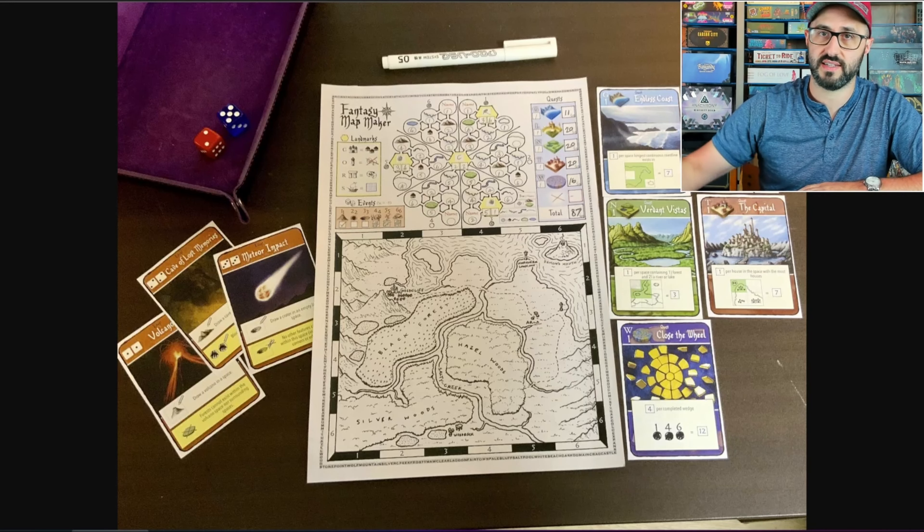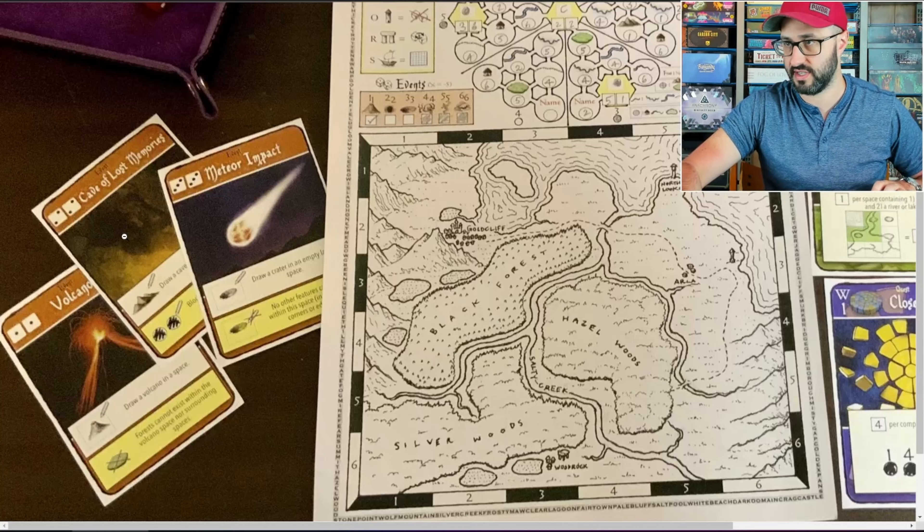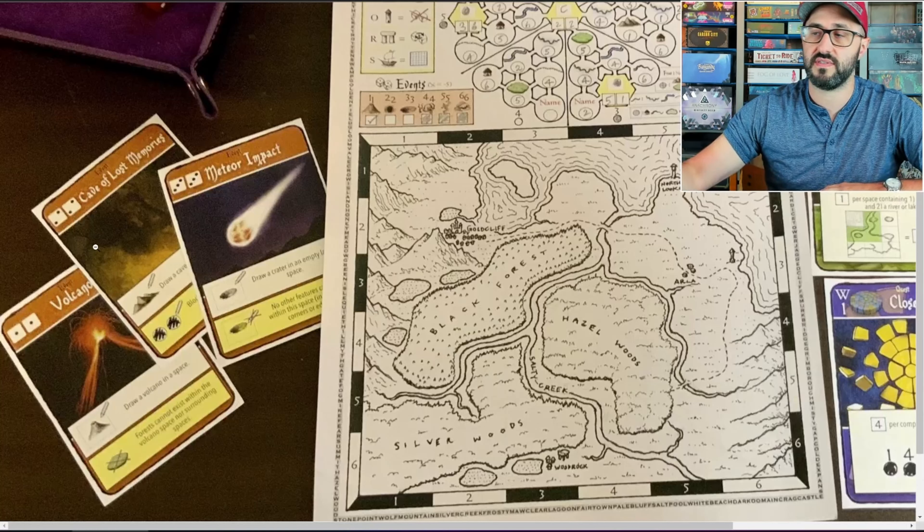Each of these cards will have their own effects and placement rules that you'll have to follow, and they could also score you additional victory points at the end of the game. Finally, the last thing you can draw out on your map are the events, which are drawn anytime that doubles are rolled. Each of the cards are going to be associated with a particular value, and each of these events will have their own effects on your map and placement rules just like how the landmarks work. These are going to be all sorts of different features and creatures that will add more variety to your map and possibly a little bit of danger.